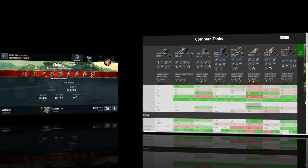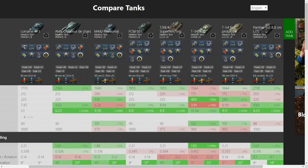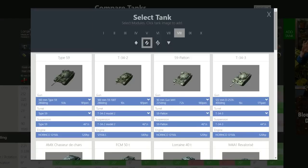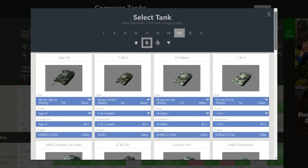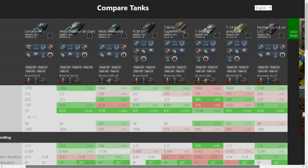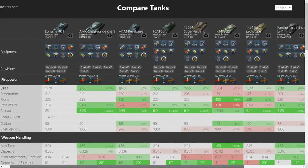Let's take a quick look at the full stats and numbers using tank compare. I wanted to show the Lorraine against a lot of the other tier 8 premium tanks — and this is only the mediums. I added the AMX CDC, the M4A1 Ravioli, the FCM 50t, the T26E4 Super Pershing, the T34-3, the Mod 1, and the Panther 8.8. If you look at it in terms of DPM, this is a really bad tank — it's not a DPM tank.